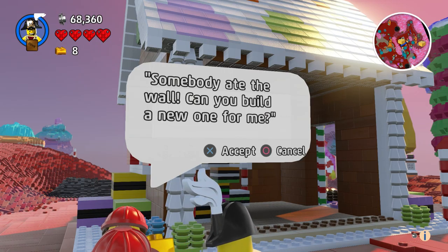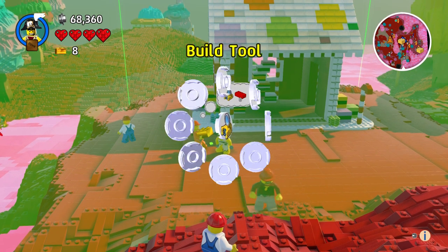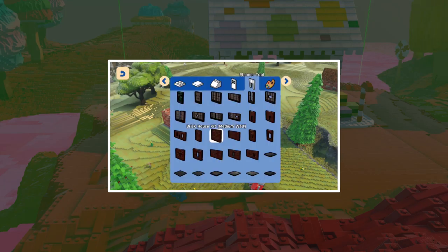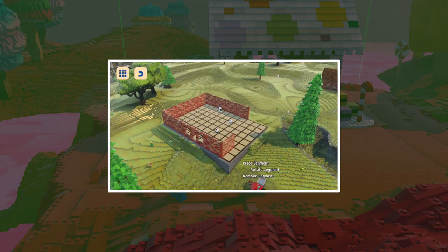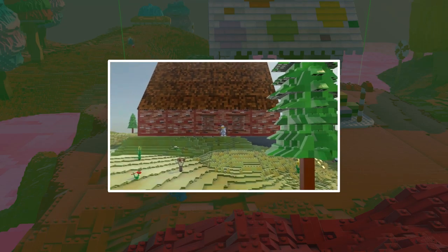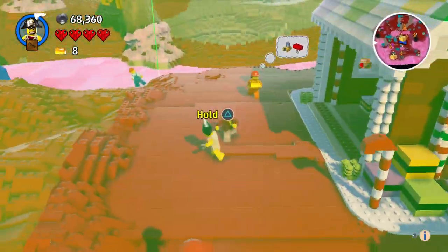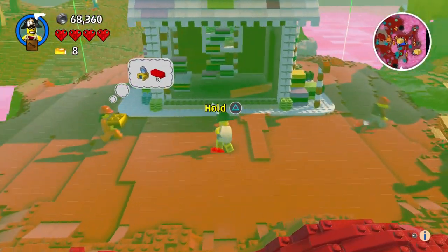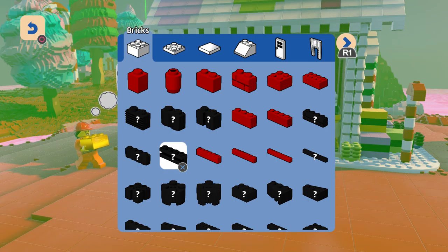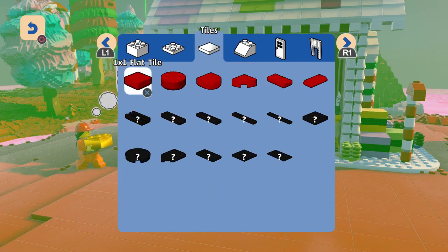Somebody ate the wall. Can you build a new one for me? Of course. This is the build tool, giving you ultimate control over the two building blocks of the universe. You can increase your collection of bricks by capturing those pesky troublemakers. And if you want a house in a hurry, use the planner tool. Simply select a starting point, then drag to create walls, and then finally a roof. Splendid — you'll have that castle built faster than you can say, building one brick at a time, the old-fashioned way.